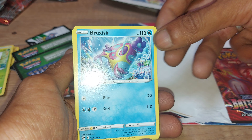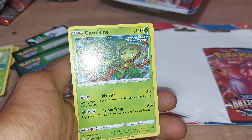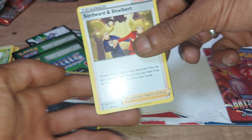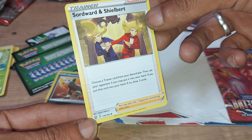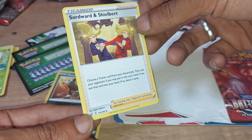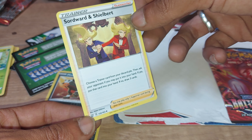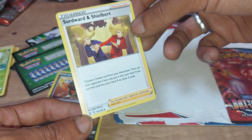Next up we have a fighting type energy, followed by Broxys with 110 health points, a water type Pokémon with two moves: Surf and Bite. Then Kovine in its rapid strike variant with 110 health points, having two moves: Triple Whap and Bug Bite. Then we have a trainer supporter card — you choose a trainer card from your discard pile, then ask your opponent if you may put it into your hand. If yes, put that card into your hand; if not, draw three cards. You may only play one supporter card during your turn. Card number 135 out of 163.